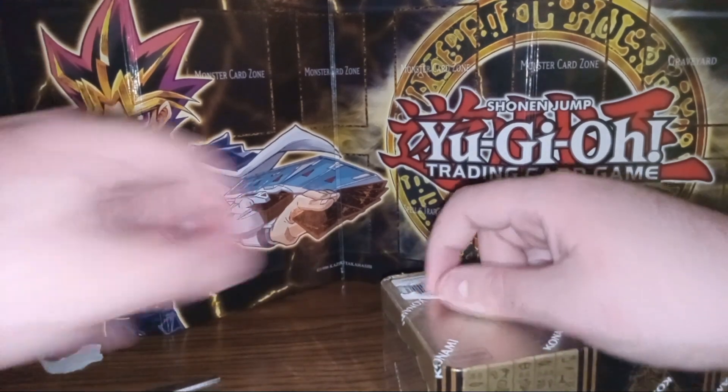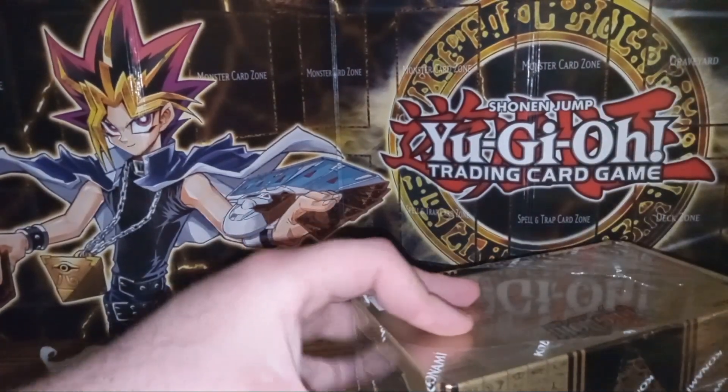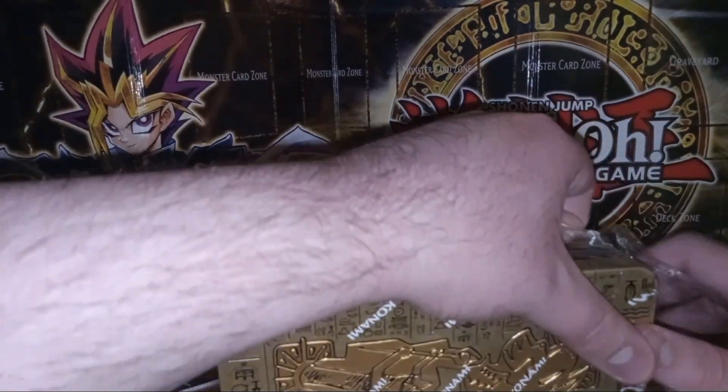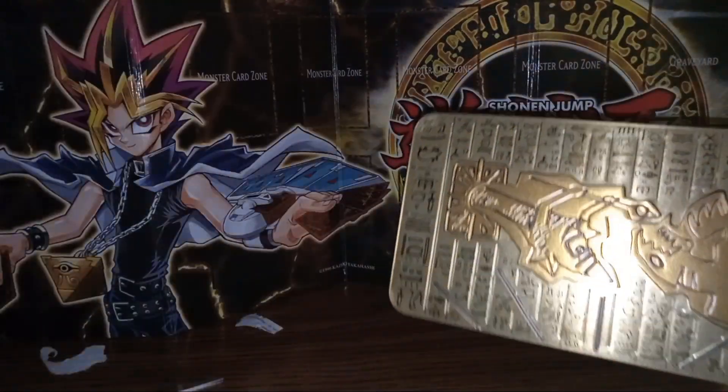We're in! Let me go ahead and peel these off - and here we go. I should be able to get into the bottom of it. Okay, onto the cards - it's upside down, let me go ahead and flip it the right side up.